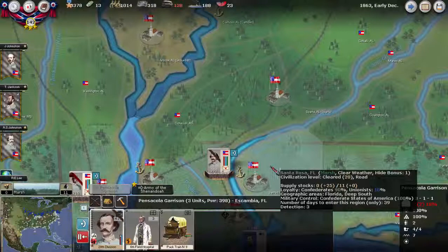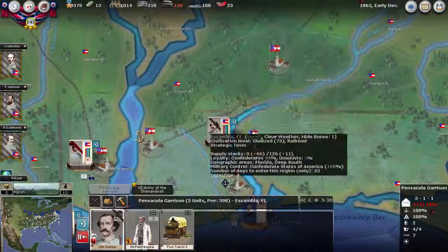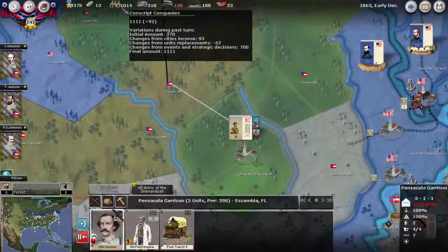I'll leave one division here in Pensacola, and that way I don't want the Union to be able to move north here. Plus we can easily get back to Pensacola using the railroad. I am printing money to get $600,000 — that's one really big decision. As you can see, we have more than a thousand conscripts now that we need to use. Alright, let's run the turn and see what happens.